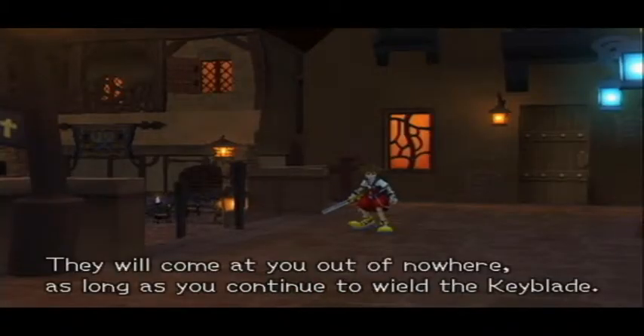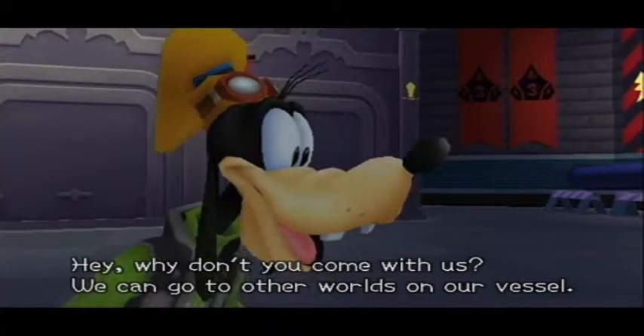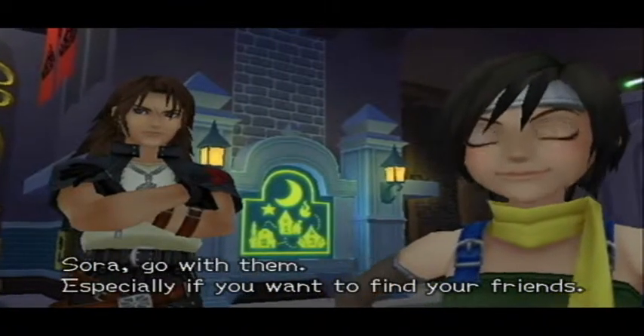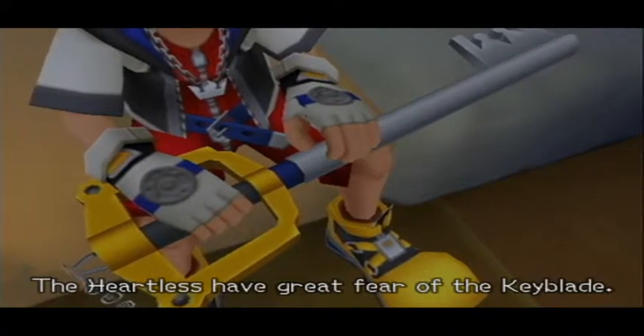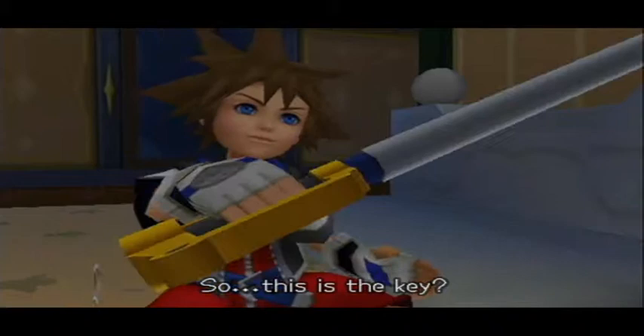What happened to my home? My island! Riku! Who are you? They will come at you out of nowhere as long as you continue to wield the Keyblade. Hey, why don't you come with us? We can go to other worlds on our vessel. Sora, go with them — especially if you want to find your friends. Name's Goofy. I'm Sora. I'll go with you guys. The Heartless have great fear of the Keyblade. That's right — the Keyblade. So this is the key.